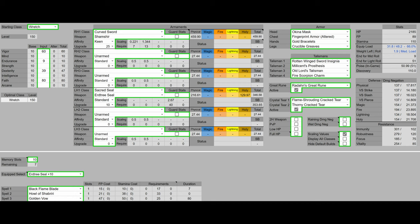As for Talismans, we have the Rottenwing Sword in Xenia, Millicent's Prosthesis, Old Lord's Talisman, and the Fire Scorpion Charm. That's going to allow us to use Black Flame Blade to the greatest extent, as well as stacking multi-hit damage Talismans, which is always good for PvE.